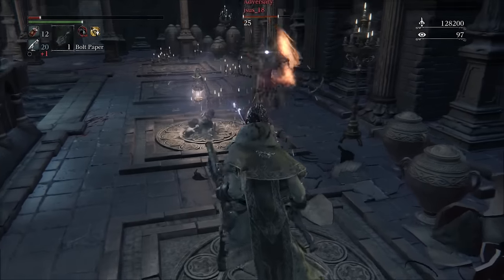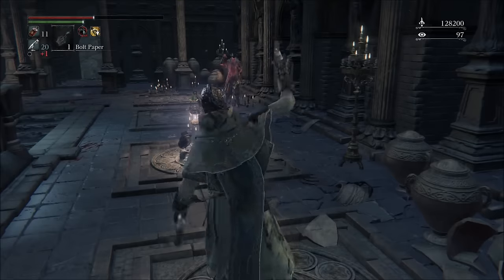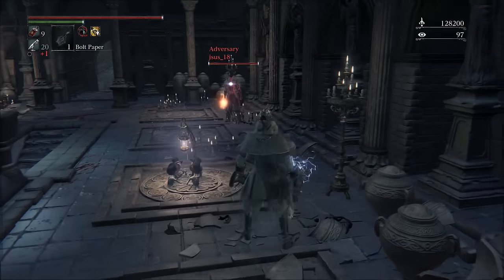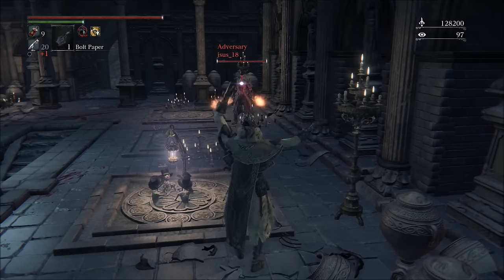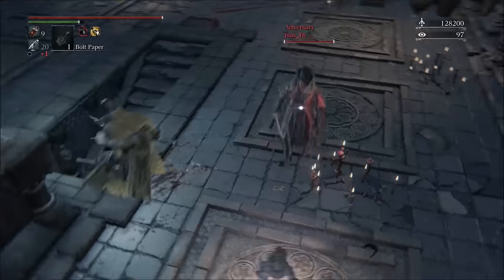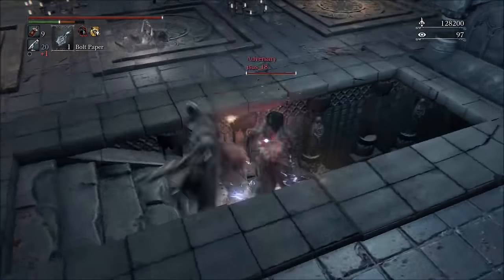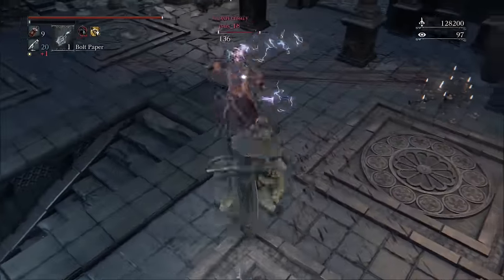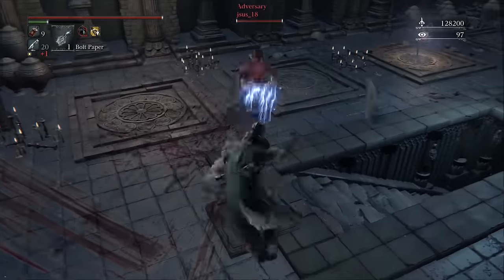The big benefit of the first form, as strange as it sounds, is actually the transform attack. It's a wide, about 180-degree slash, and it's got a really good stagger — and when I say a really good stagger, I mean a really, really good stagger. I tend to overuse that attack a lot, but it's good. The downside is you get a little predictable and it's easy to punish.